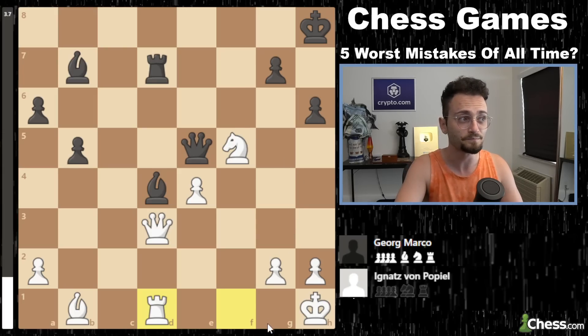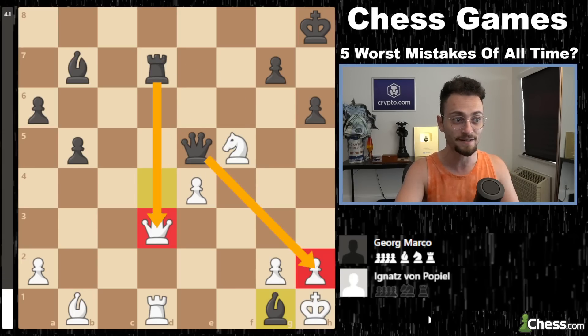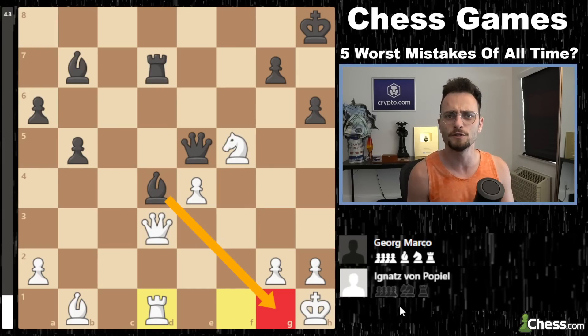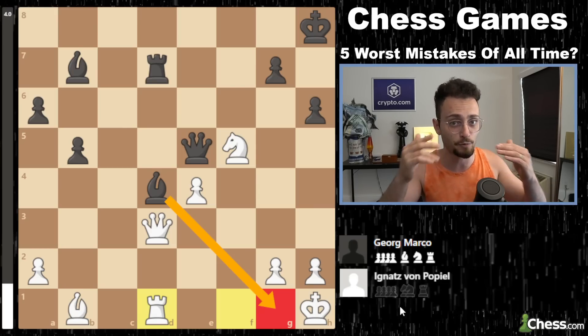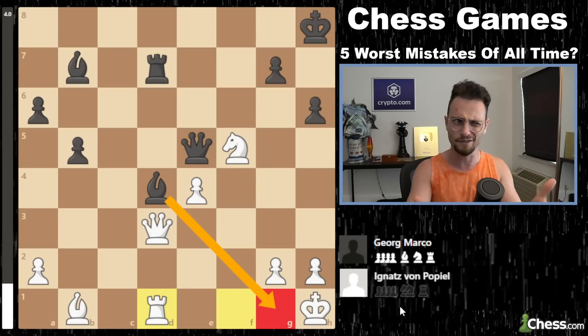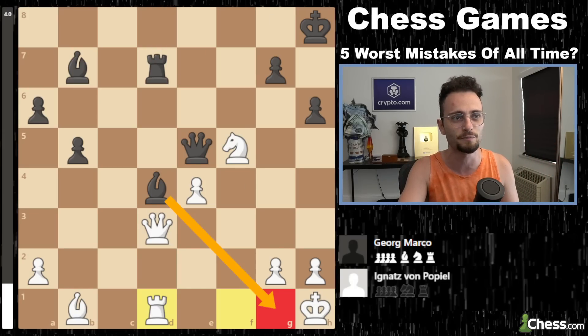Pause and try to find the move for black. Georg Marco could have won the game here with bishop g1, threatening mate — and the rook cannot be taken. So there is a threat on the queen and mate. Georg Marco resigned instead of playing bishop to g1. How quickly did this guy resign? Did he just not see the move? That's crazy. When you resign instantly because you just assume you're losing, it's very different than sitting there for three minutes. But this is the first documented example of such a thing.